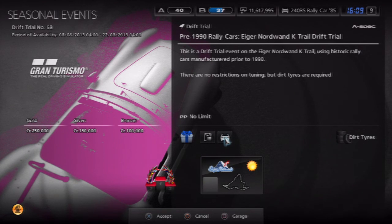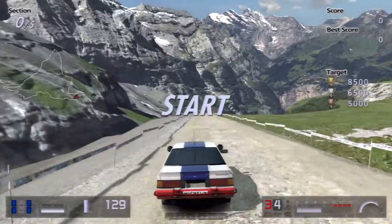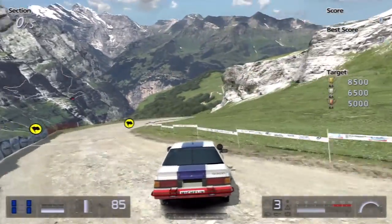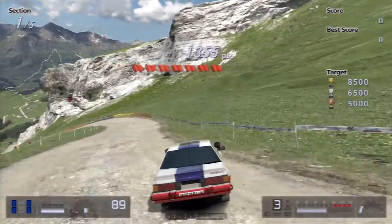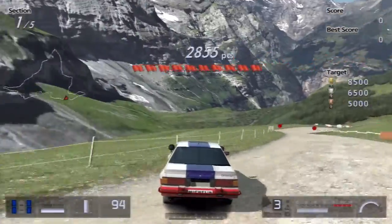My car of choice here is a Nissan 240 RS rally car, and I'm going to go on the track and show you guys what I can do with it. Here we are on the track — basically this whole way down, you're going downhill for the whole drift trial.